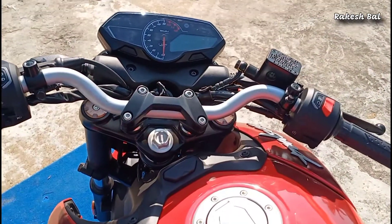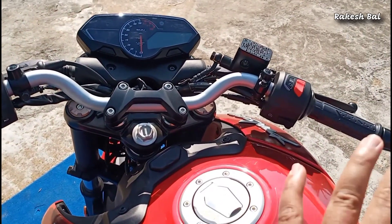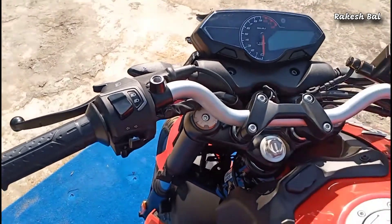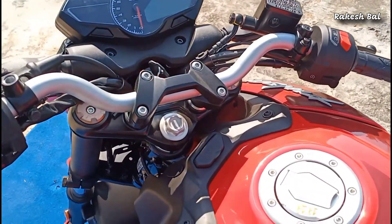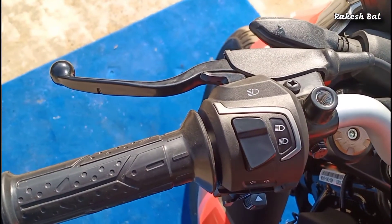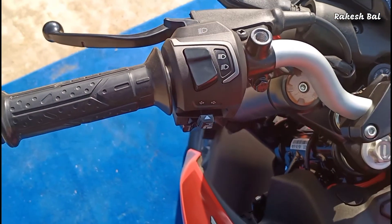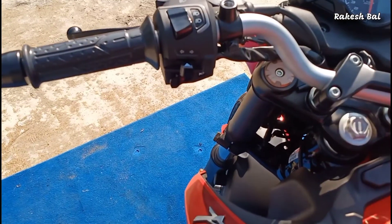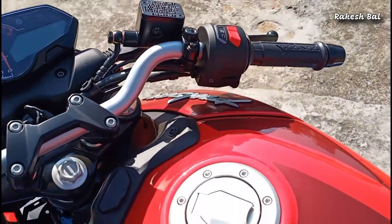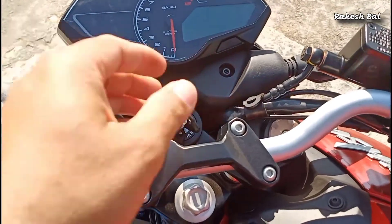We have a street fighter handlebar on the N250 with a new design. We can see the switch gear — on the left side we have a pass switch, high beam, low beam, indicator switch, and horn switch. On the right side we have an engine kill switch and an electric start switch.